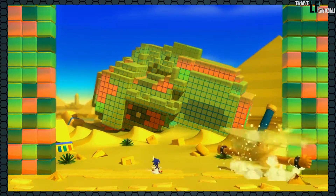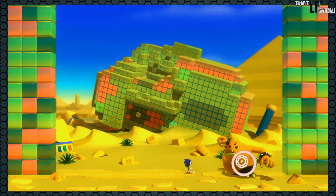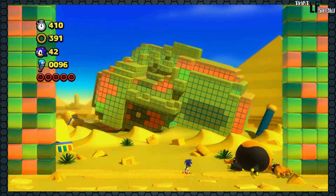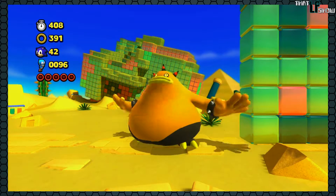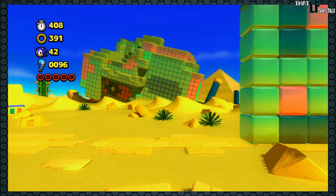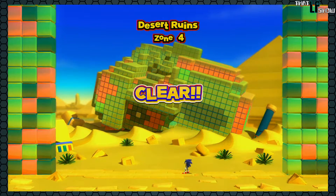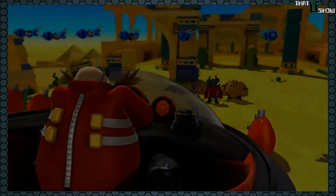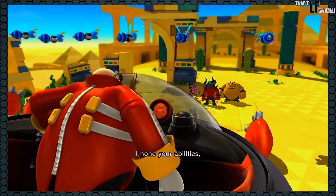Anyway, here we are on the second phase of the second fight with Zomom, and it's already over. I get so sidetracked talking about other stuff that I don't even discuss boss strategy. Really, you saw what I did — monkey see, monkey do. Just copy what I do if you want a strategy, because the bosses are such a pushover that you don't really need to talk about them.